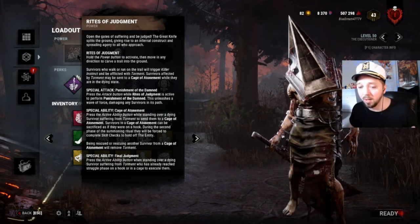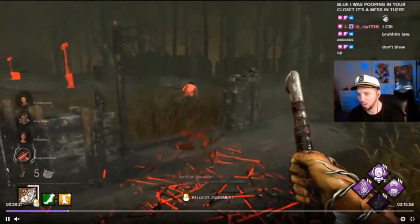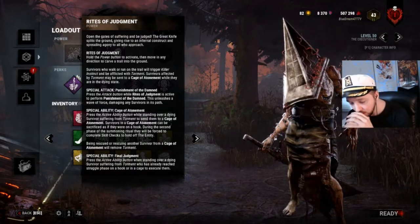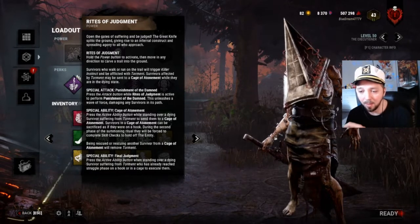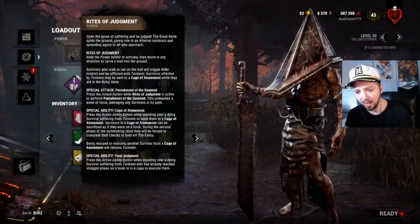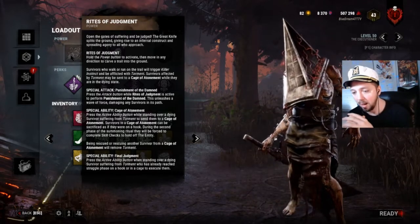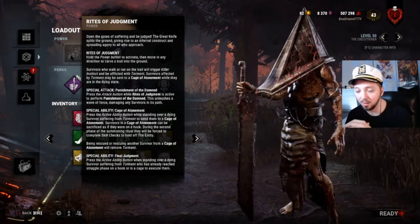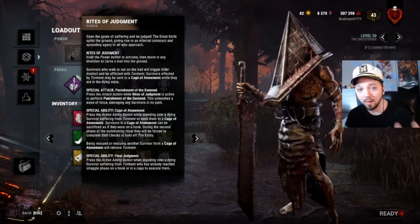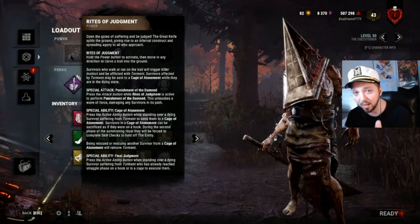His special attack is Punishment of the Damned. Press the attack button while Rites of Judgment is active to perform Punishment of the Damned — this unleashes a wave of force, damaging any survivor in its path. You have a ranged ability with a default distance of about eight meters. Pyramid Head has a ranged attack similar to other ranged killers such as Huntress, Deathslinger, or the Clown, but his ranged attack differs a lot. It is slower and harder to land a prediction shot, significantly more so than Huntress who throws hatchets very quickly.